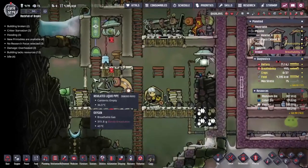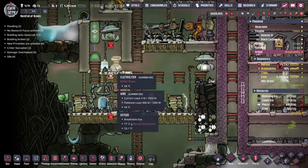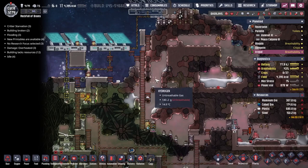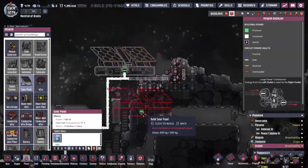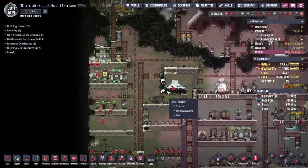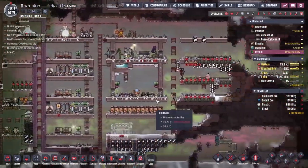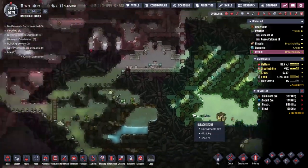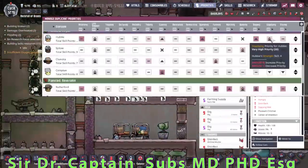Whilst we wait for the steel to turn up, I've diverted Spitzer's attention just for a little bit to build some more solar panels, just so we can keep everything turning over nicely. As you can see overnight, the jumbo battery for the desalinator and the electrolyzer runs completely dry - so if we could get this hooked up we'd get enough power during the day. I can definitely build a bunch more of these - three more in fact. So we'll probably keep this going until we get all the steel we need for the aqua tuner, and we're going to need the power to run it too.